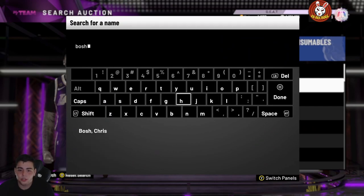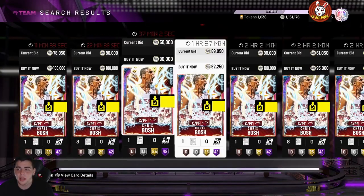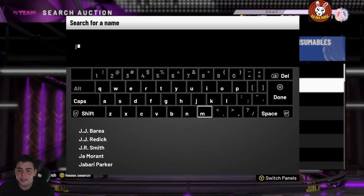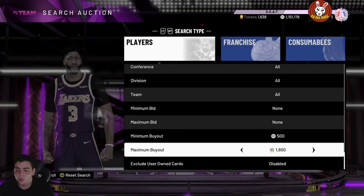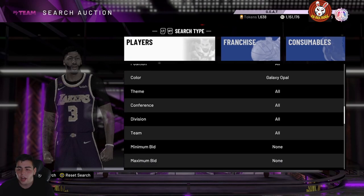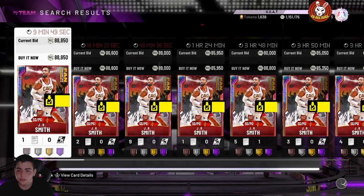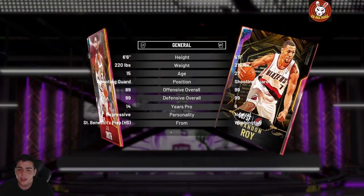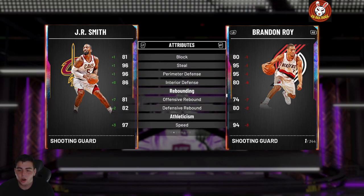Bosch rose too — he was really cheap yesterday and is now almost back up to 100,000 MT. Another card I was looking at is Anthony Edwards and JR Smith. JR Smith is in my opinion one of the best point guards slash shooting guards in the game for the value — fully evolved he has 98 defense, 98 perimeter, 98 steal, and a 99 three-point shot with amazing animations. He can play point guard and he's 6'6".